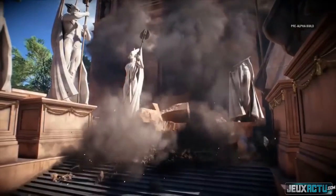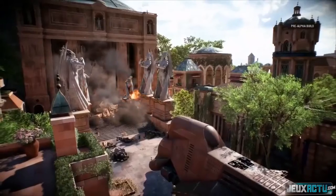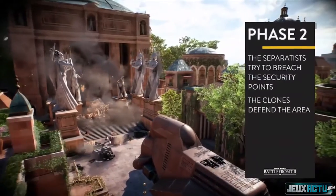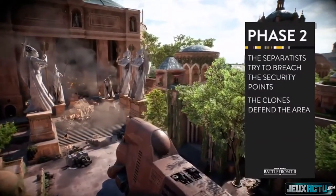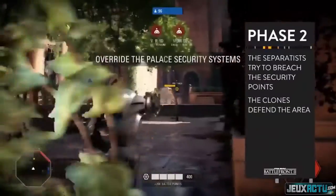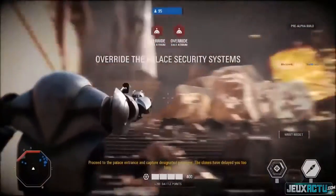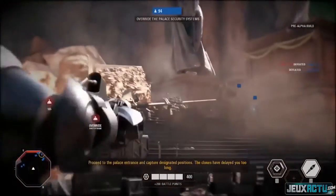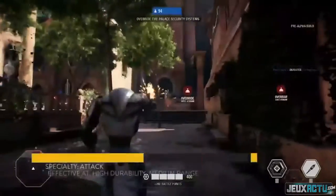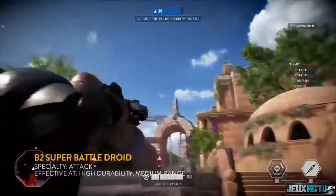This big explosion indicates Phase 1 is over — now we start Phase 2! This is when the action really picks up because it gets really tight inside that building. Look for this B2 to just shred through everyone, especially with that cooling ability to keep him constantly shooting. He's going to make a huge difference as the fight moves inside — narrow pathways, narrow corridors. It's going to be trouble.